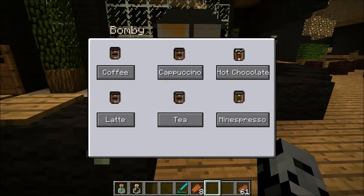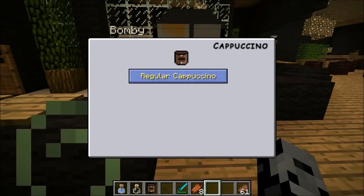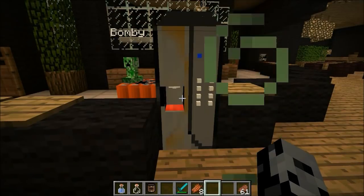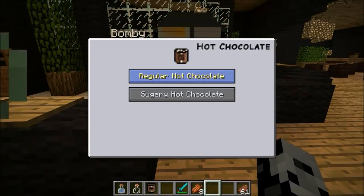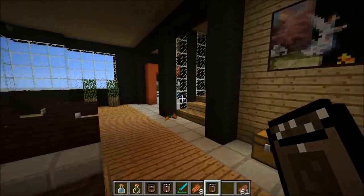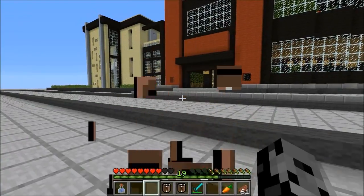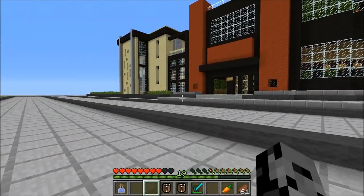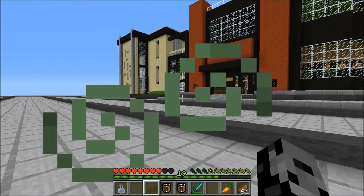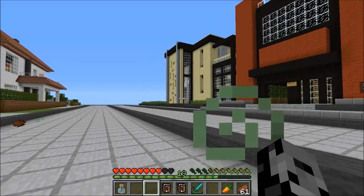All right guys, so let's see what else we can get here. So there's cappuccinos — in this one there's just a regular one. And in the next section here you've got hot chocolate, so there's regular and sugary. I'm going to grab all three of these and test them out. If I have the regular cappuccino, it gives me back some hunger — I think three bars. The other one that put you to sleep was only a bar and a half, so you can see each one is different and they all have their own effects. And nothing special from that one.